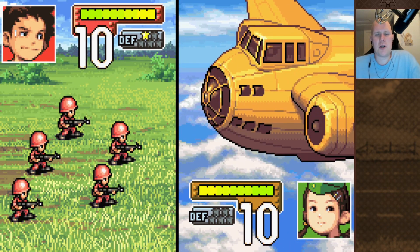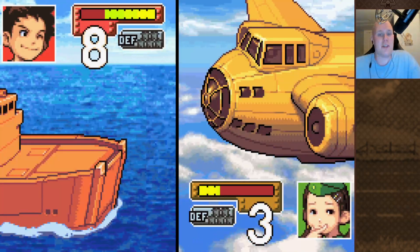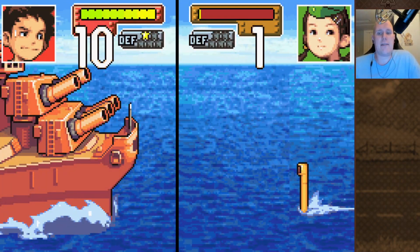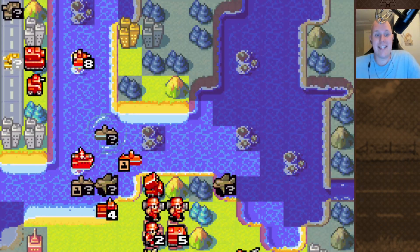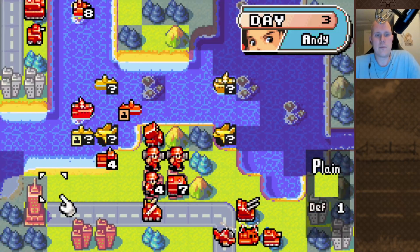Here comes the bomber. I don't know if Sonya one-shots an infantry — she did. But that's why we have the anti-air. This is why we had to injure this bomber. This lander will be very useful — it's not the last bomber we're gonna pull with this lander. Here comes the sub, but it only has one HP so it's not gonna do anything. If we didn't put our sub right there, this sub would have taken out our battleship — that's why we had to do it. We basically forced it to go to the reefs.